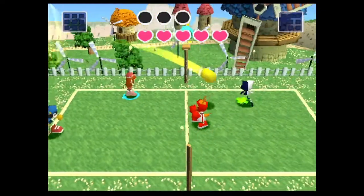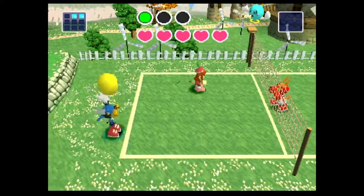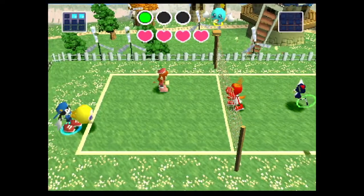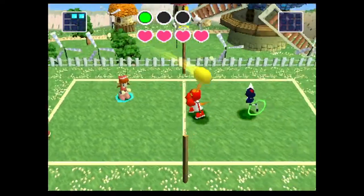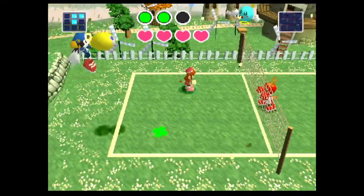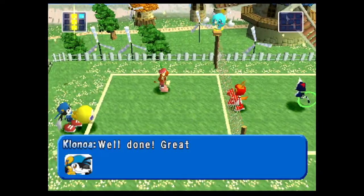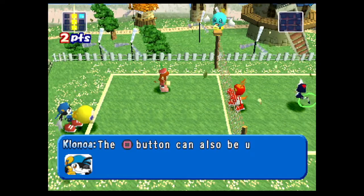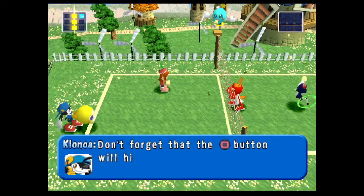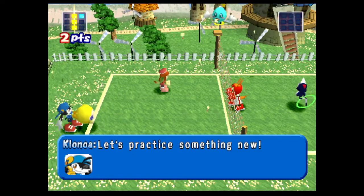I actually find serving to be a little bit tricky in this game. I often whiff serves and that's honestly how I've lost a lot of points. I feel like you aren't supposed to press square at the apex of the ball's height — kind of when it's falling down is the best time. The square button can also be used to hit the ball over the net. Don't forget that the square button will hit the ball over to your opponent. Let's practice something new.